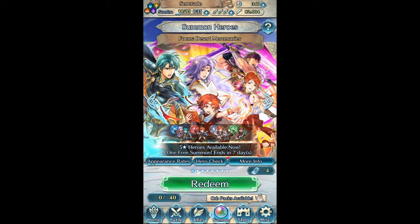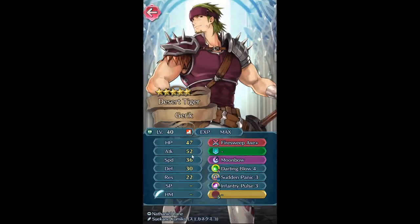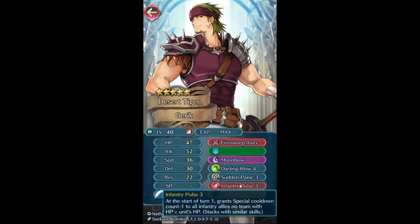I'm going to try summoning on this just because we have the 40-orb guaranteed here. For one, I can use more Tethys copies — mine's at plus five and I have an extra one to plus six her, so I need four more copies. But she's not who I'm going to focus on. I'm focusing on basically this guy because he's got Sudden Panic and Infantry Pulse.